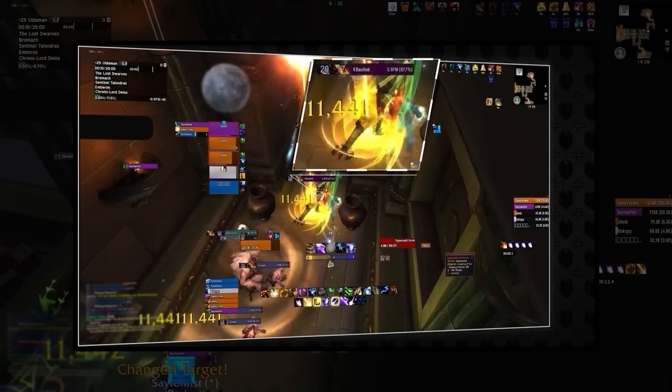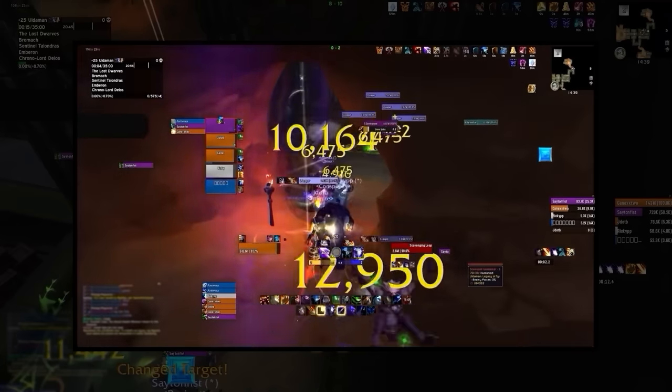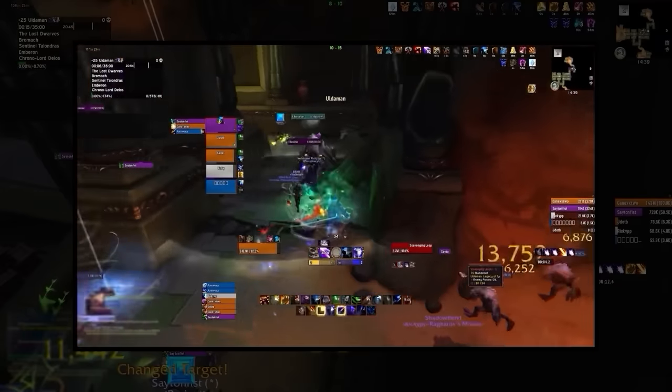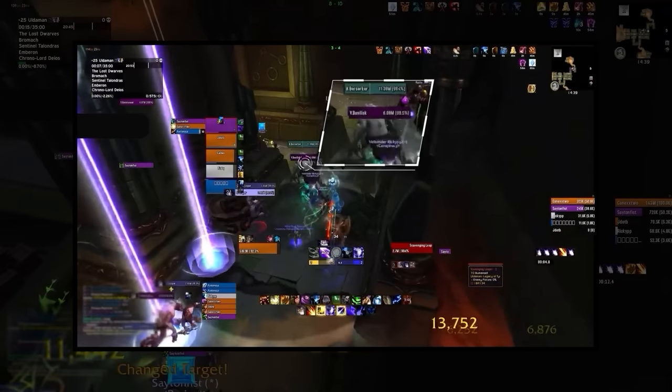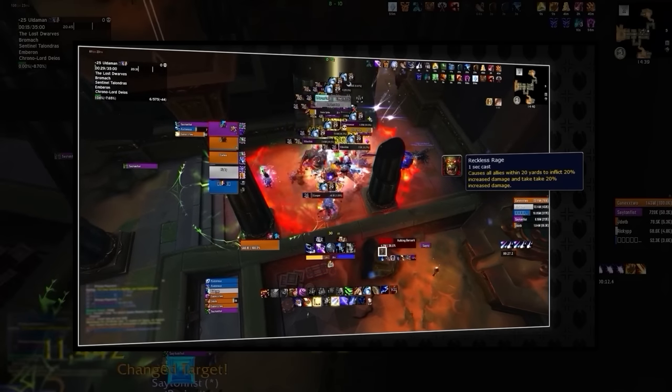We have three Vicious Basilisks with a stacking bleed they apply to the tank via Chomp, removable via Cauterizing Flame or Dwarf Racial, but unless it's at super high stacks it really shouldn't be an issue. The ability to watch out for is Spiked Carapace — when cast, it causes heavy Thorns damage to anybody attacking the Basilisk. The highest health priority mob is the Hulking Berserker, which has two important abilities: Brutal Slam, identifiable by the ground effect around the mob, which deals high damage and stuns anyone it hits, and Reckless Rage — when the Berserker hits 40%, it buffs all NPCs with 20% more damage done and taken.